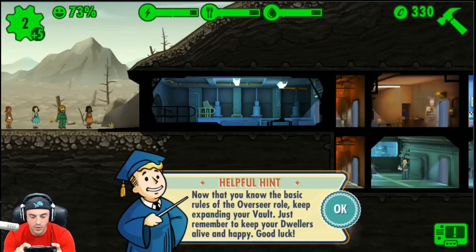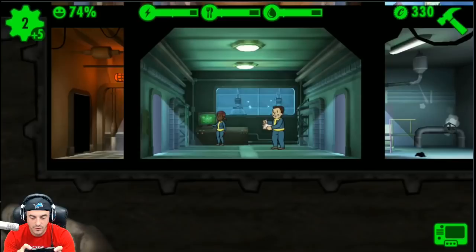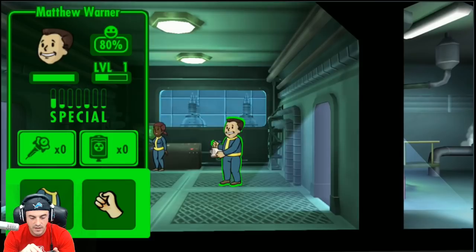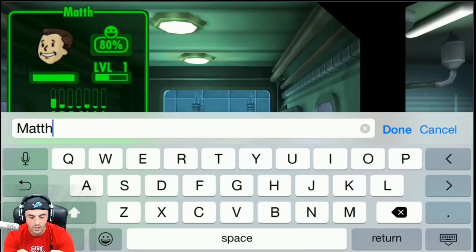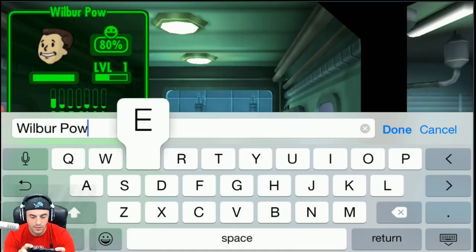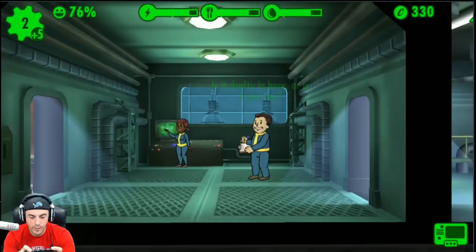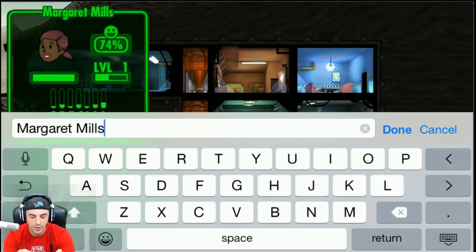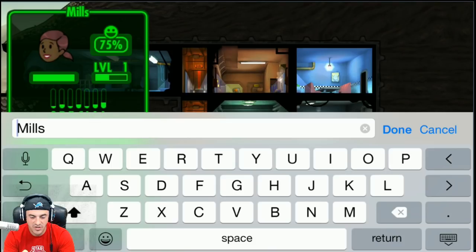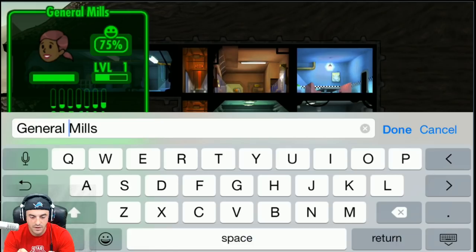Can we rename this person? This guy is good at Strength — we're going to name him Wilbur Power Boy. Never forget, Wilbur Power Boy. And what's her name? Margaret Mills. We're going to name her General Mills.